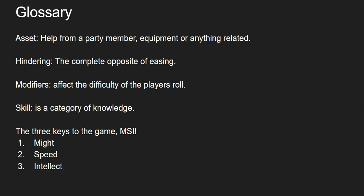The three keys to the game are MSI — Might, Speed, and Intellect. Remember them. All of this information is available in the rules. I highly suggest picking up your own copy of the Player's Handbook for the Cypher System and giving it a read. I condensed information here and there is a lot more to learn. If you liked this video, please leave a like, drop a comment, subscribe if you like, and have a good day, night, evening, or whatever.